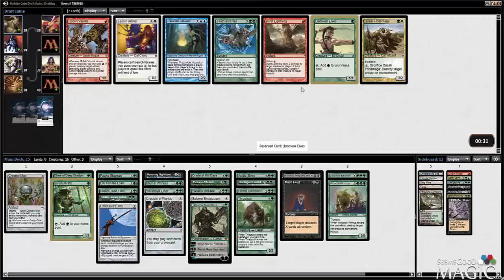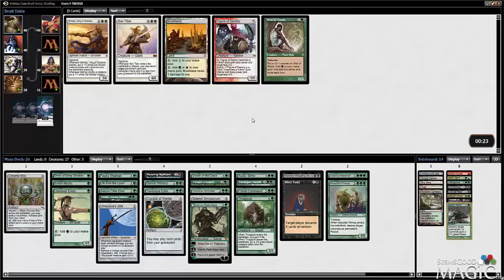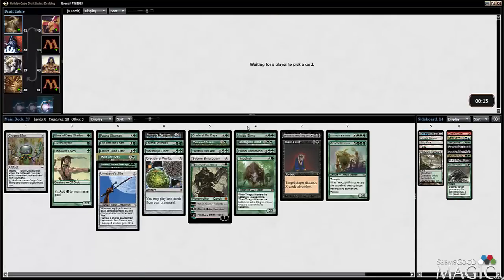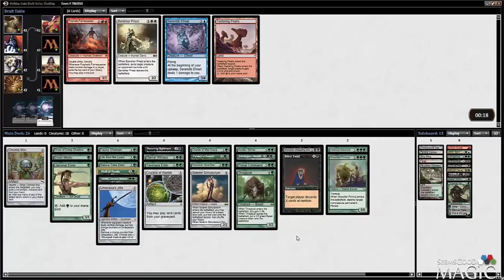Llanowar Elves - it's also Tooth and Nail now, but I don't think I can get to 9 mana super easily. I've really only got about 5-7 ways to ramp, so I think we take the Elves. Mind Twist gets much better with them too. Wall of Roots came back - taking and playing Wall of Roots. We don't have any card draw, so I may do 16 lands with the Chrome Mox especially. I should probably make 3 cuts. I think Garruk's going to get the axe because it doesn't exactly synergize with what we're trying to do.